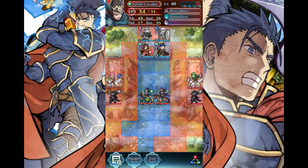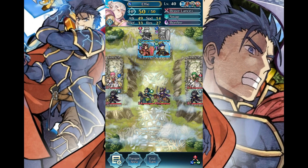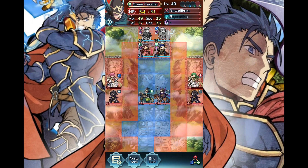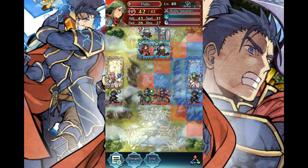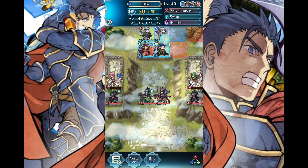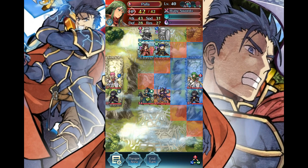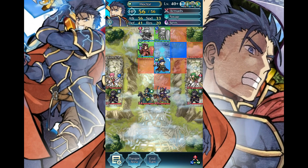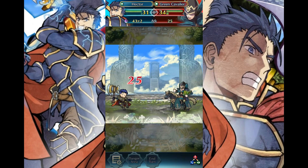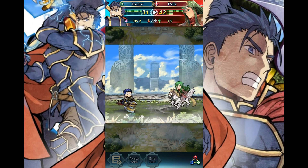I should have double-checked the range before I swapped around, but that's okay — I think I can manage this somehow. Apala can do quite a bit of damage to me, but I'm Hector — Hector should be able to tank this damage. I'll just let this tactical blunder pass for the time being. You need to die. 15 damage — not so bad. But Hector can't take much more of this.